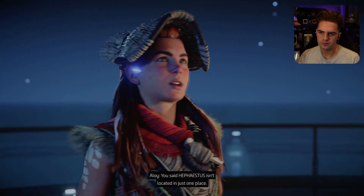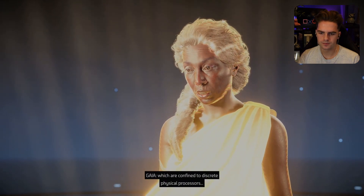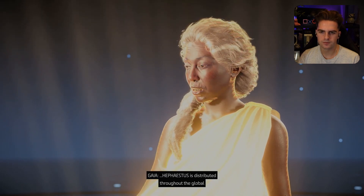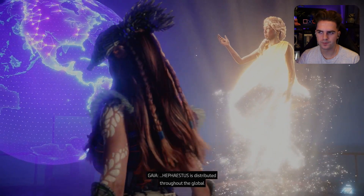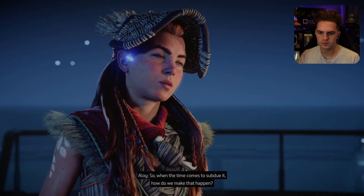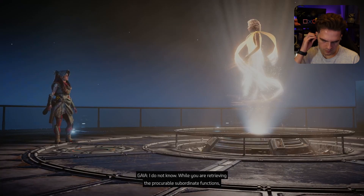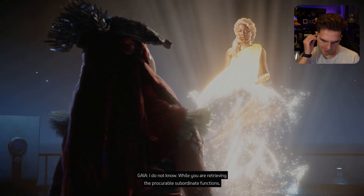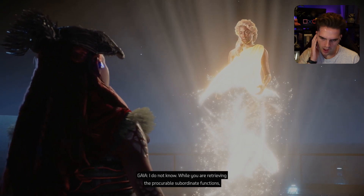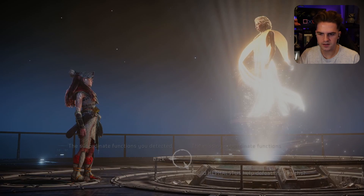You said Hephaestus isn't located in just one place. Correct — unlike the other subordinate functions which are confined to discrete physical processors, Hephaestus is distributed throughout the global network that connects the planet's cauldrons. So when the time comes to subdue it, how do we make that happen? I do not know. While you are retrieving the procurable subordinate functions, I will attempt to find a solution. Thanks, GAIA.